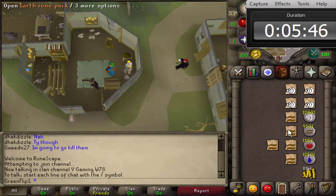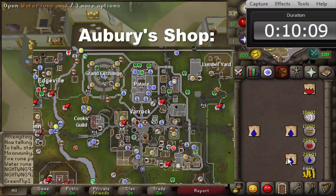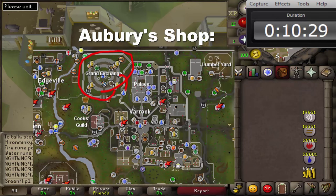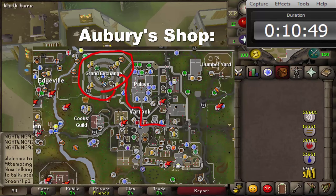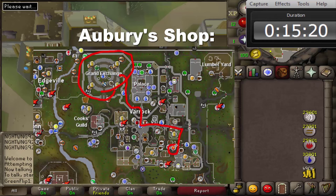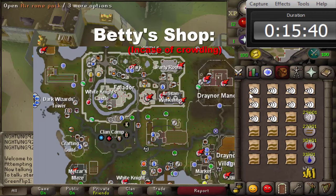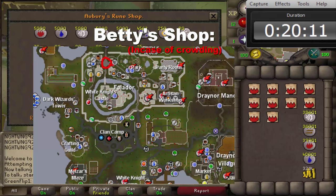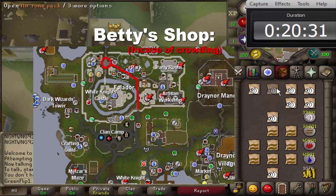While these packs are being opened in the background, I'll quickly show you on the map where to go. Start at the Grand Exchange, walk down to the Varrock Fountain East, then South, and his shop is just here. For the Falador method, teleport or walk to around here, go South East and then South out of the gate.